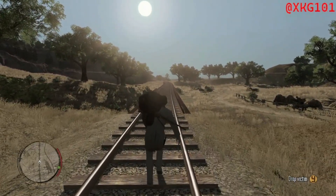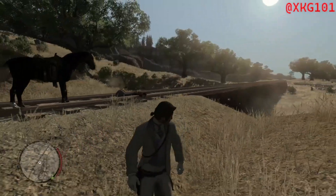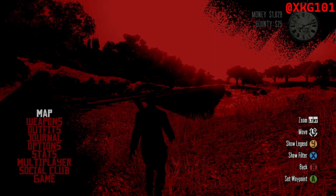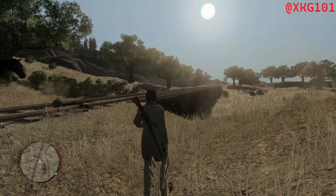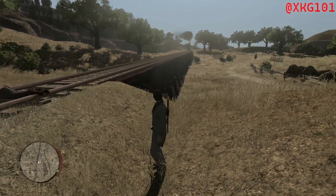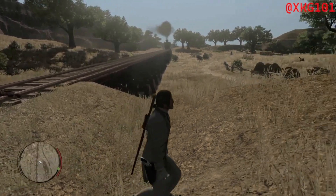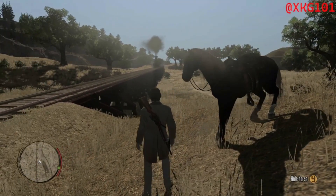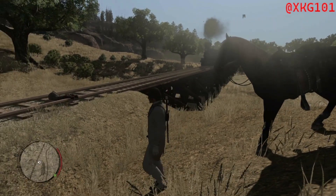I'll put her right here. The train is coming, so I'll have to wait. Whilst the train is coming towards her, just leave her there. Try not to let your horse get run over if it goes on the tracks. Just wait.